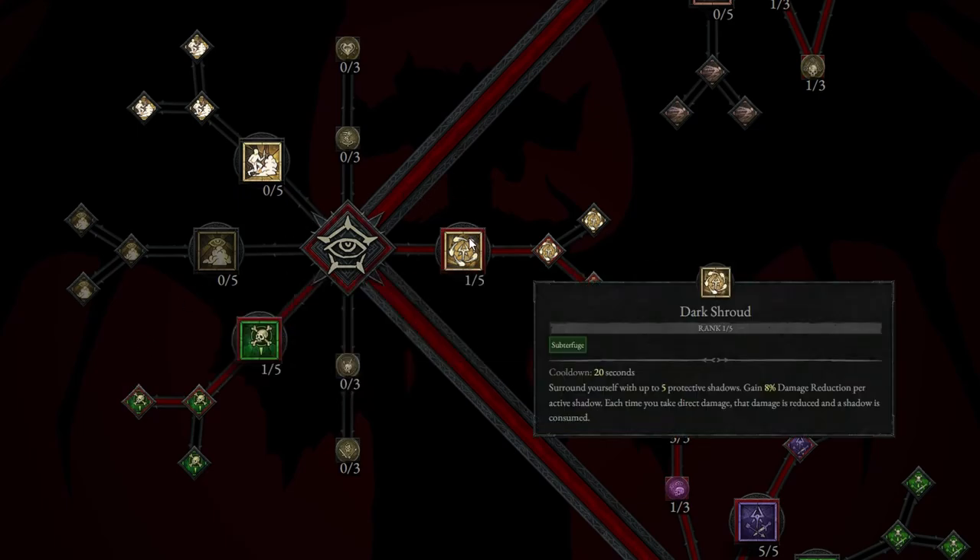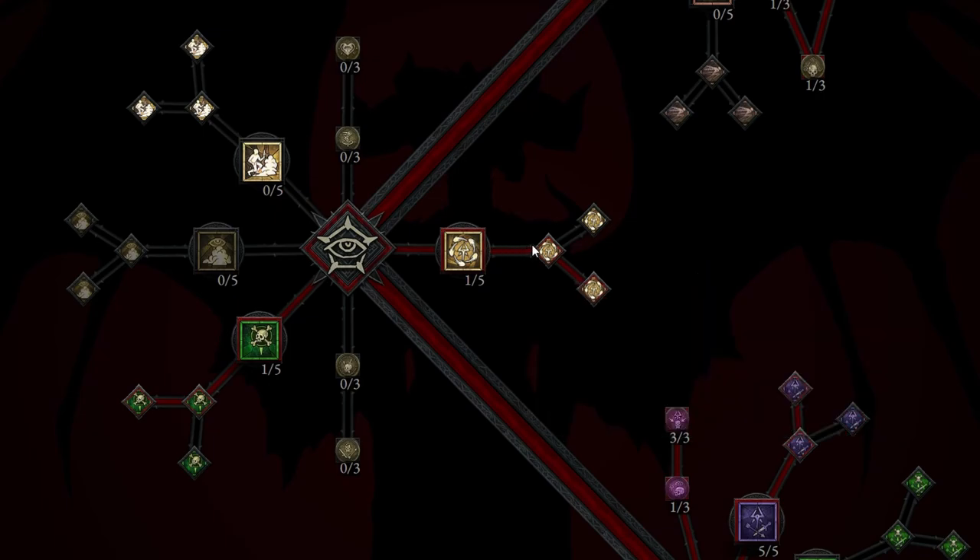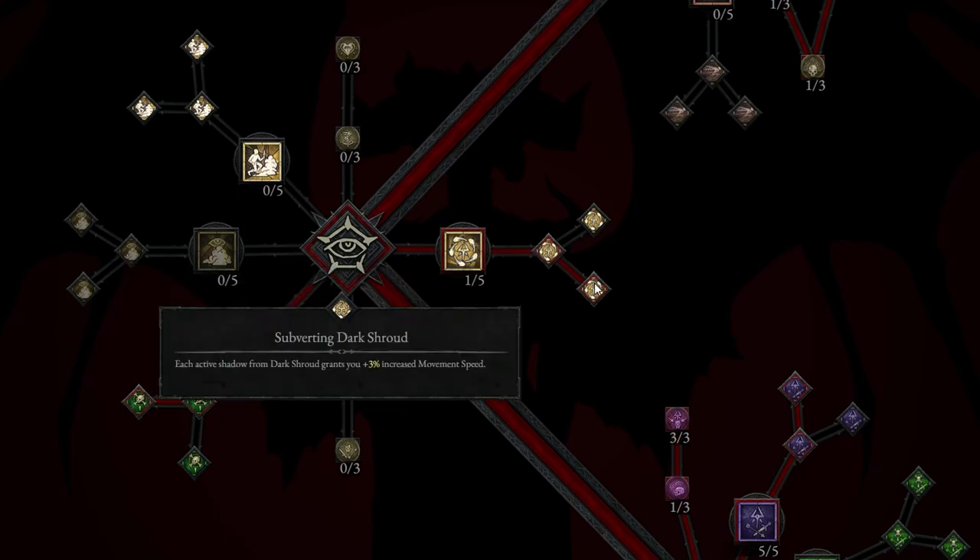On the right side, we're going to be taking even more traps — that's going to be Dark Shroud. Surround yourself with up to 5 protective shadows, gaining 8% damage reduction per active shadow. Each time you take direct damage, the damage is reduced and a shadow is consumed. From there, we're taking Enhanced Dark Shroud, which gives the shadows a 10% chance to not be consumed. And then Subverting Dark Shroud: each active shadow from Dark Shroud grants you plus 3% increased movement speed. Just imagine how quickly we are moving without even using any dashes.